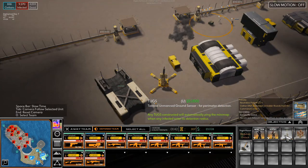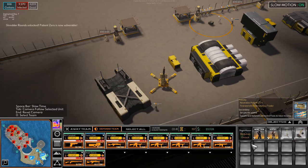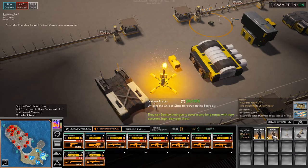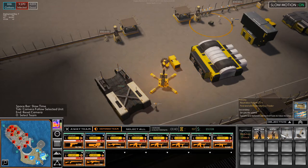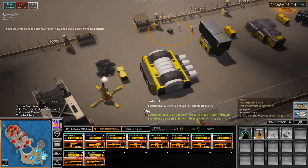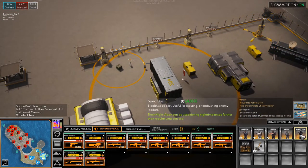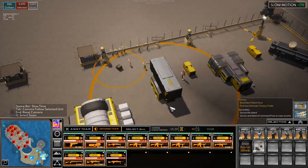Tugs. Shredder rounds — the only thing that can stop patient zero. It costs 150 DNA. Let's unlock that. Let's unlock the spec ops as well. I think we'll hire one if we can — they cost 4,000. We'll put you in the defense team for now.